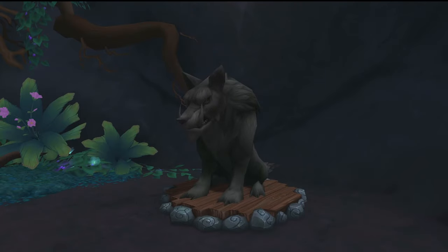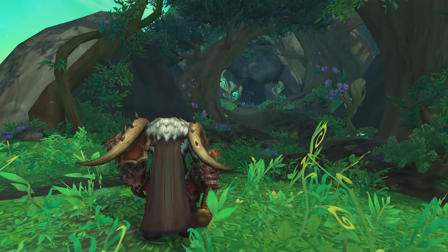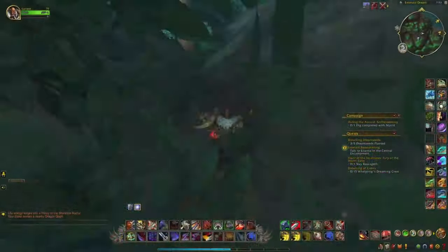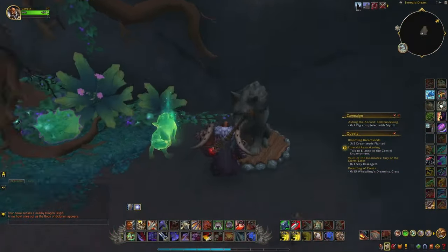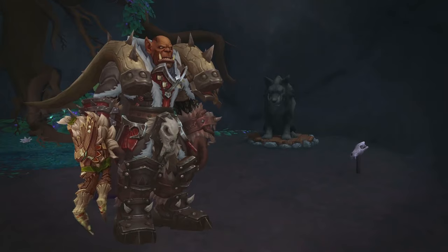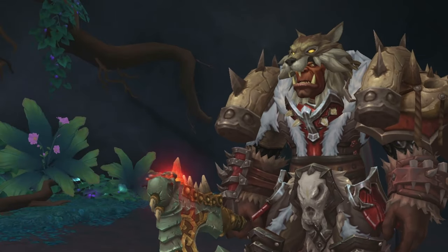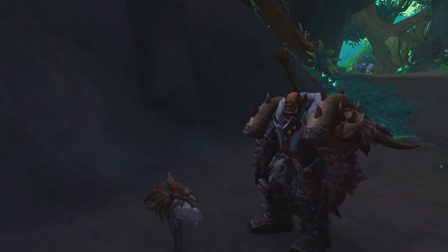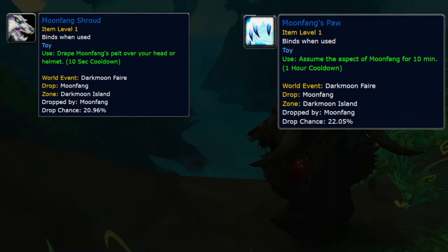And last but not least, we have the Reliquary of Goldwyn, which can be found in the south-west on this island in the cave. The Mark of Goldwyn can be found down the cliff left to the cave — interact with it, go back up and get your treasure, which is this fist weapon. If you play as an Orc or Mag'har Orc, you can also get this headpiece, which is right next to the statue. And if you play as a Worgen or have a Moonfang Shroud or a Moonfang's Paw, you don't have to get the mark first.